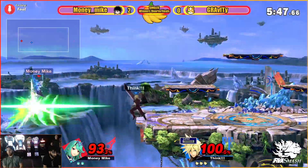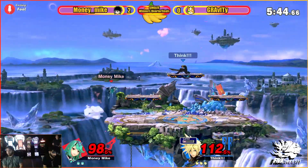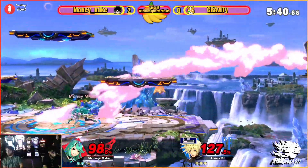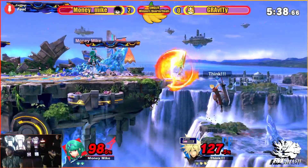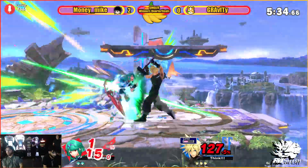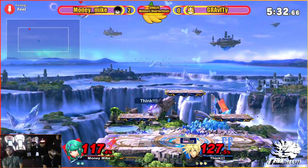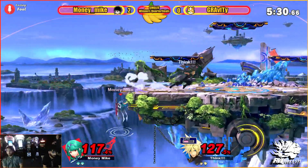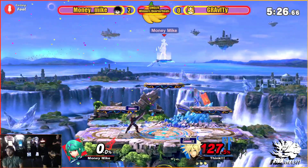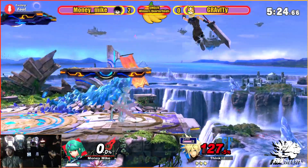Good neutral beat here. Money Mike having trouble finding this kill. Finally makes it back on stage — but what can he find? Good ledge up B. Spot dodge and the up smash not going to quite do it. Dash attack hits ledge — Gravity kind of has a good rap on this stock.